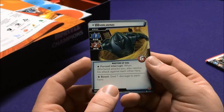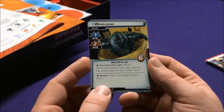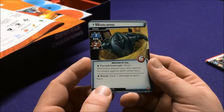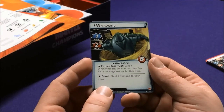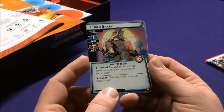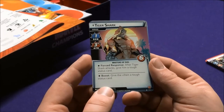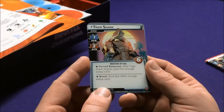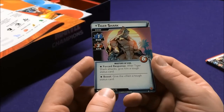Whirlwind has six health and is a Master of Evil. Force Interrupt: when Whirlwind attacks you, also resolve his attack against each other hero. Boost: deal one damage to each hero. Tiger Shark is also a Master of Evil. Force Response: after Tiger Shark attacks, give him a tough status. Boost: give the villain a tough status as well.